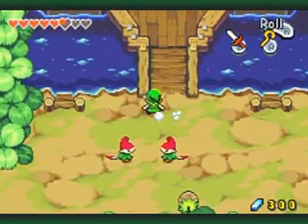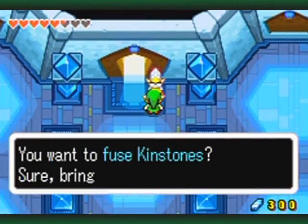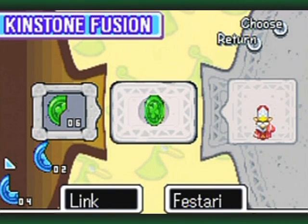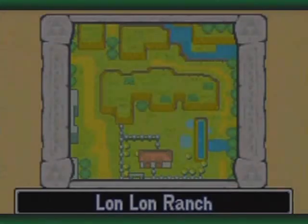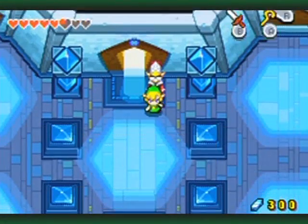In my run through here before, I noticed Festari up here had one — and he still does! I wonder if the green kinstones you fuse with also change randomly. Where is this? Oh, I don't have access to that either — it's in the back side of the Lon Lon Ranch. Poopers!